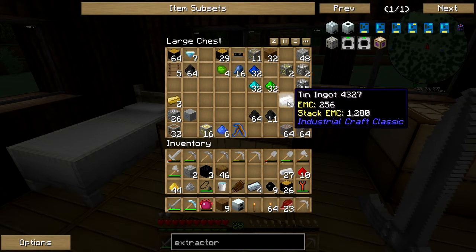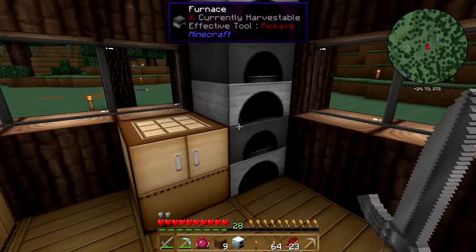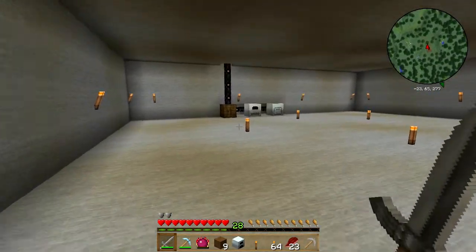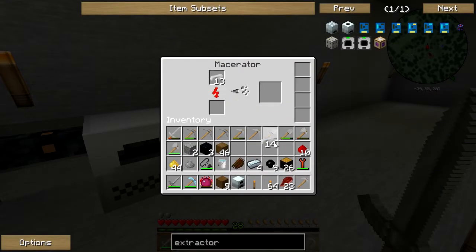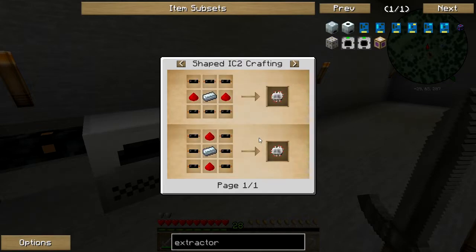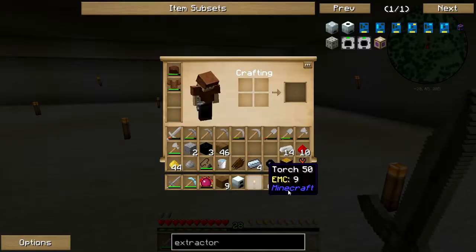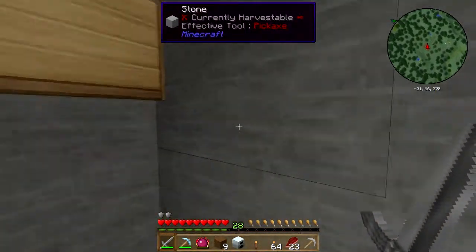So let's go ahead and get ourselves the items we need. First of all we're gonna get ourselves a machine block — to do that we're gonna need iron ingots, so we're gonna smelt ourselves some iron ingots. While waiting for that, we're gonna get what else we need: the tree tap which requires just wood, and the circuit.